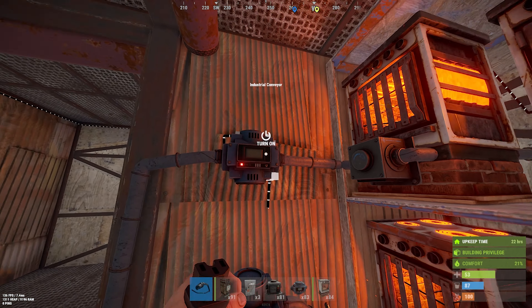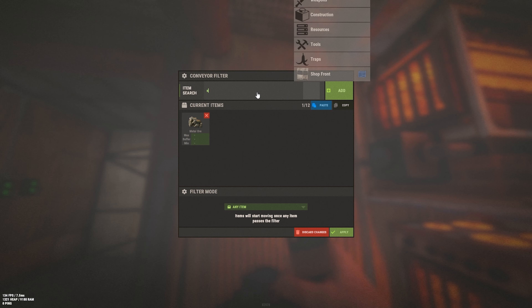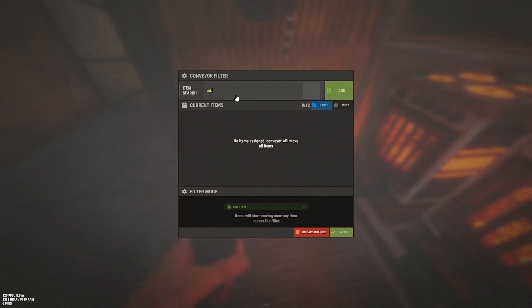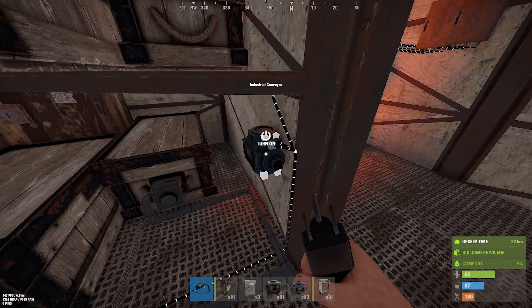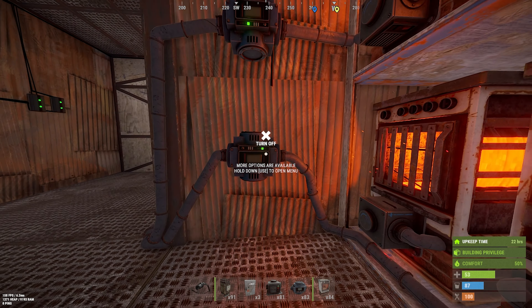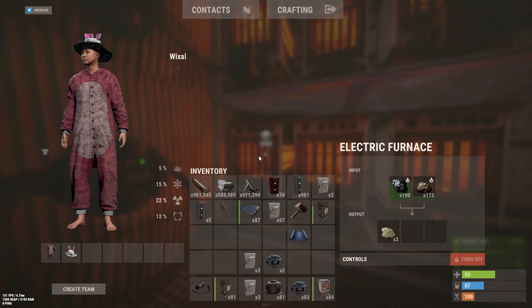Now if we turn the system on, everything should be on. It won't work just yet — you need to create filters on what these industrial conveyors can accept and return. For the input on the furnace system, select all of the ores you'll be smelting: metal, sulfur, and high quality metal. For the output, set it to only return cooked sulfur, cooked metal, and cooked high quality. If you don't specify this, nothing will come through. Now place some ores in the box and let's test it. Turn them on — they should start to work. Those little green dots mean it's working. You can see the industrial conveyor push stuff out, and if we wait long enough we'd see it pull items in from the top one. That's the smelting part of the system done.